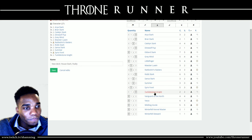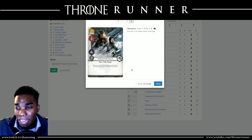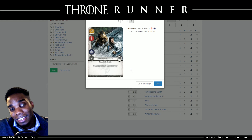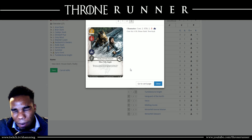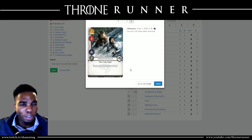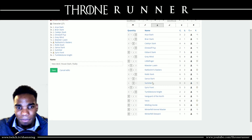Three copies of Tumblestone Knight — nothing more to say other than the fact that he's a Knight, he has two icons, he comes in cheap, and he puts in work. Not only that, he is the winter game Knight kit promo, so put those promos to use. Three Tumblestone Knights go in — no questions asked.